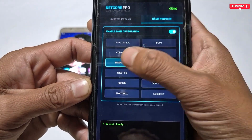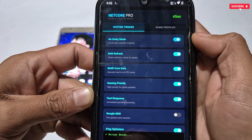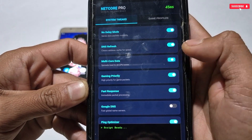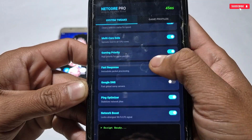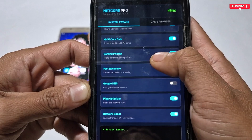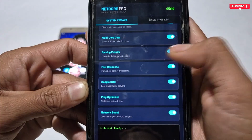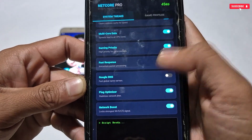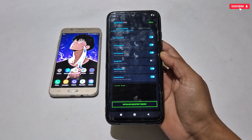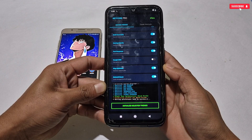Now let's apply the tweaks one by one. Note: if you activate the DNS Refresh tweak, keep Google DNS deactivated — do not use both at the same time, use only one for better signal. Other tweaks can be activated based on your needs. I have activated all tweaks and DNS Refresh.